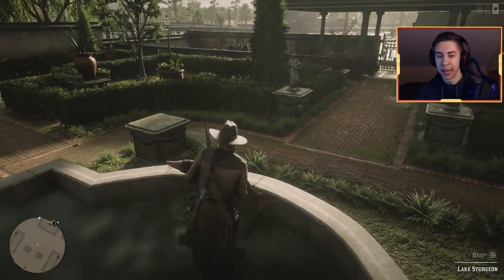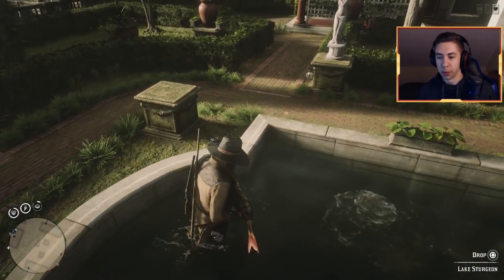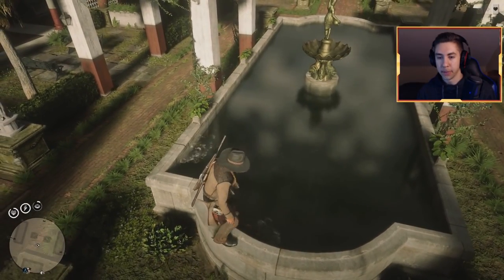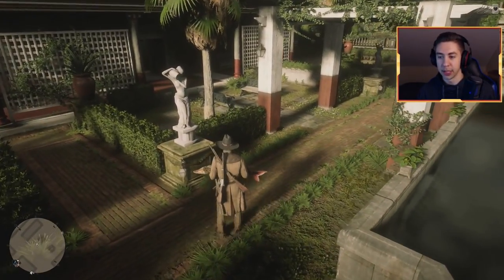The lake sturgeon can be tricky to get out of the water — you can see you can't hop up, you can't drop it over. What you want to do is just drop it in the corner and you should be able to grab it just like that. Then you're good to go. Load that onto your horse or leave it here until you're good to go.